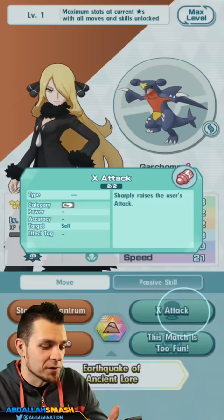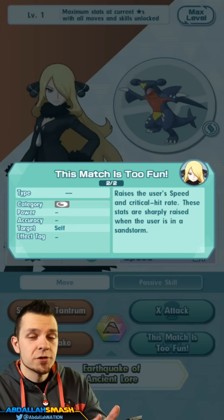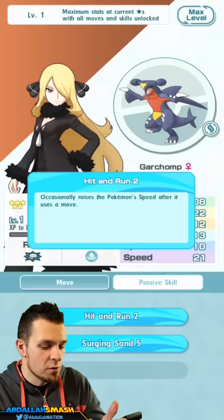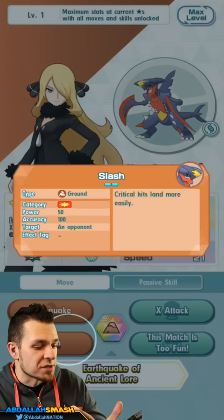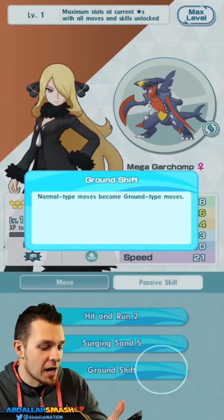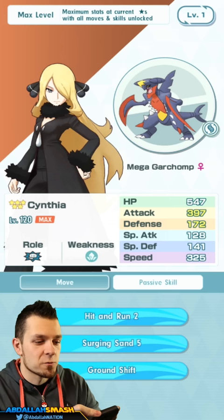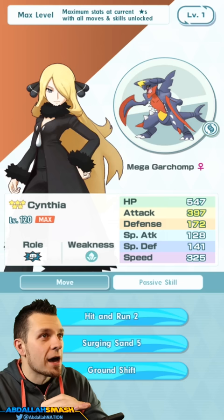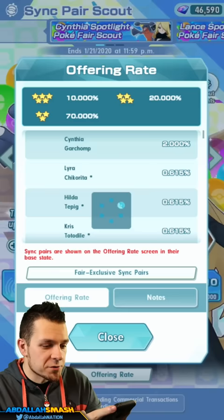Earthquake hits everyone on screen for 100 power, 100 accuracy — really powerful. You've got X Attack to boost yourself up four stages. 'This Match is Too Fun' raises speed and critical hit rate, sharply raised when the user is in a sandstorm, so if you have a sandstorm teammate you get speed +2 and crit rate +2. The passive skill Hit and Run occasionally raises Pokemon speed after using a move, and Surging Sand powers up moves in a sandstorm. As Mega Garchomp, Stomping Tantrum turns into Slash, which crits more easily. Max stats at level 120: 397 attack and 325 speed.